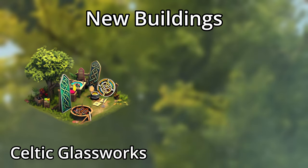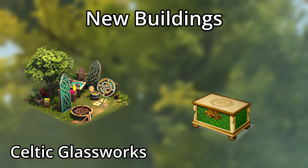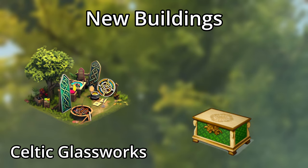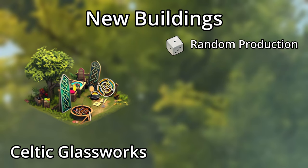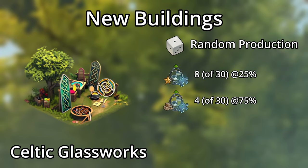We also have the Celtic Glassworks, which is only available from the boxes after completing towns. It has two levels, gives a decent amount of happiness, army boosts, forge points, and goods, but also has a random production for finished special productions and finished goods production items, averaging two finished special productions item fragments per day. That's on par with the jester stage from the fellowship event, except that this building doesn't need a road.